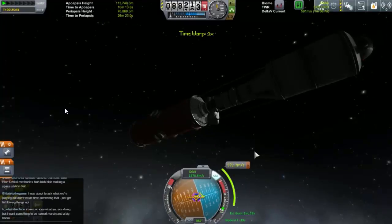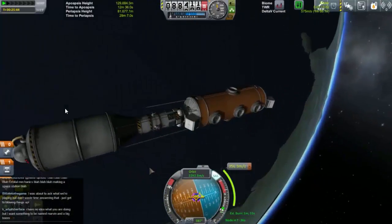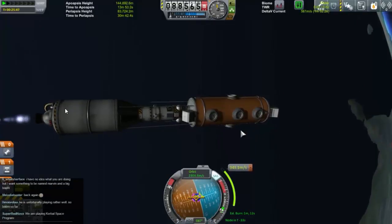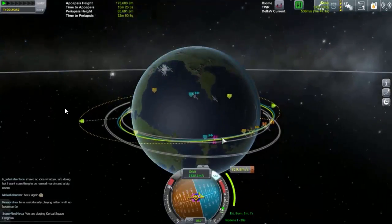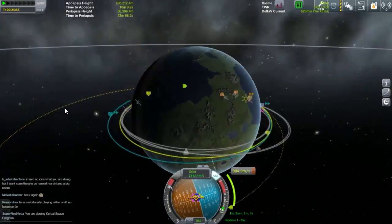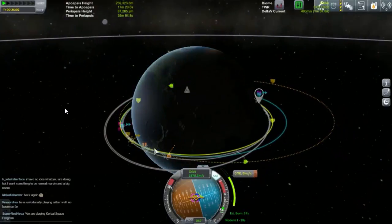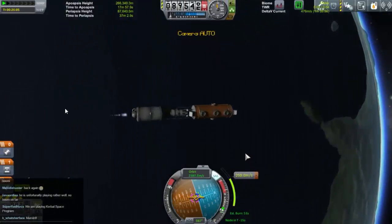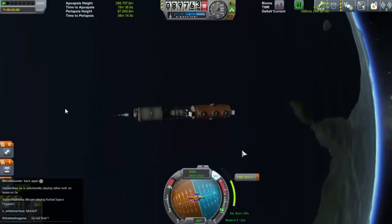Bang! Okay, that's good enough. We are playing Kerbal Space Program — we're in the process of taking this bit of a space station up to the rest of the space station, which by popular demand is called Station Baron Humbert Von Gikkigen. Sounds like a Gelf. As voted for by people, it was not Bob.